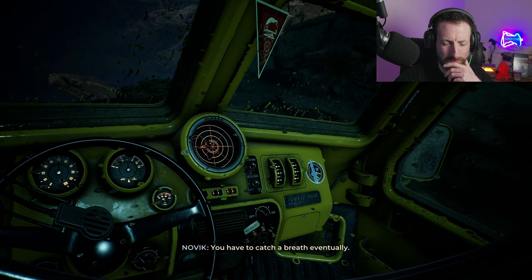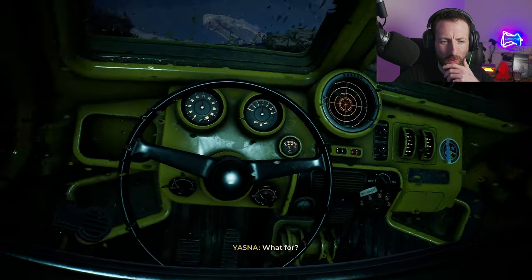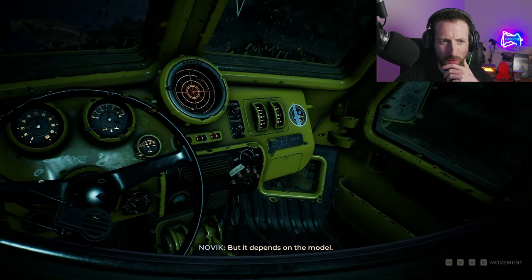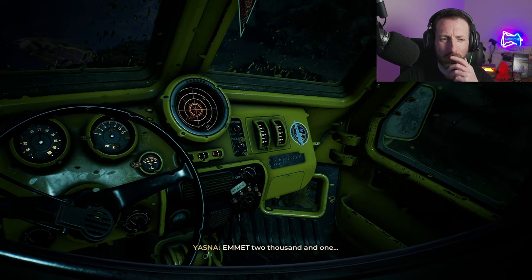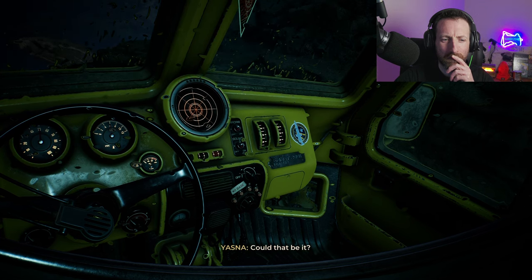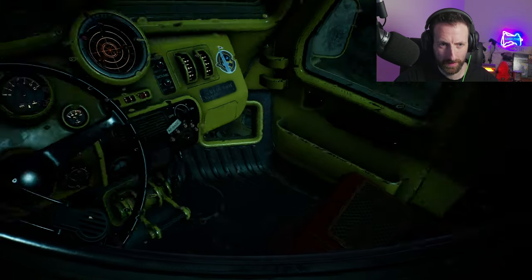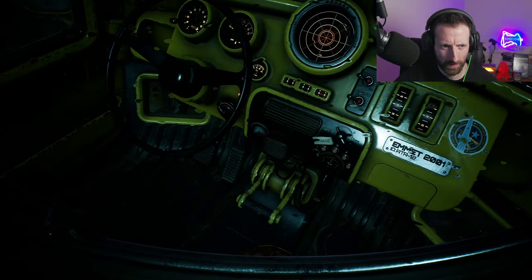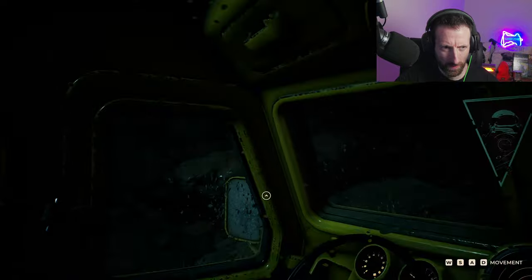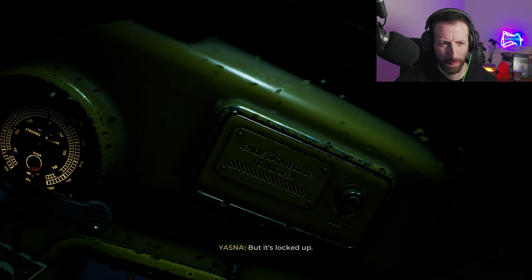Could you find the model number of the Rover? What for? I've got an idea, but it depends on the model. Emmett 2001 — could that be it? Bingo! Emmetts are equipped with a black box. Please find it. I have the box, but it's all locked up.